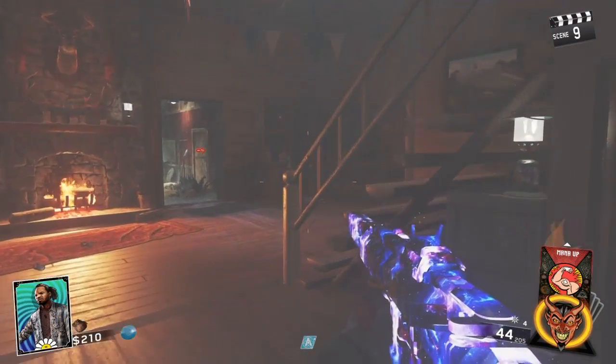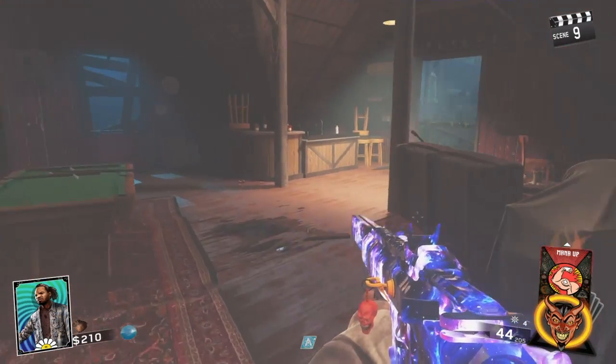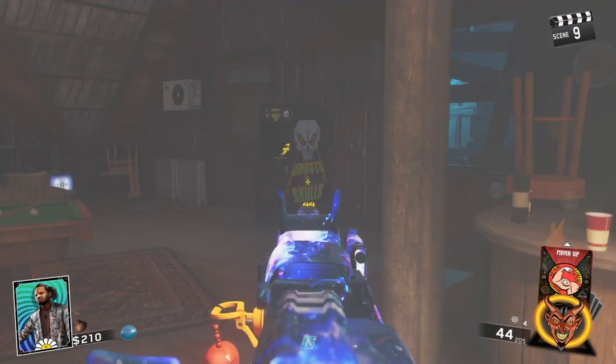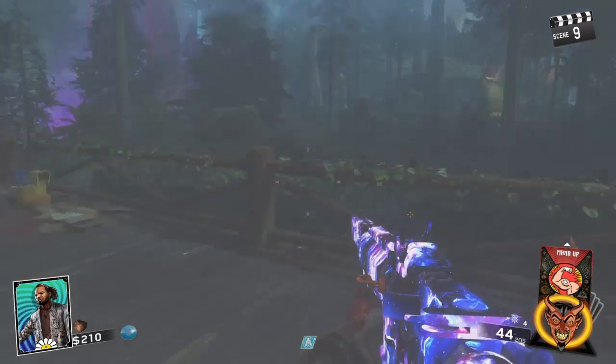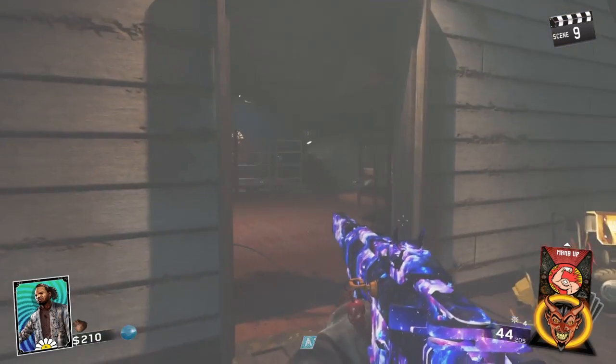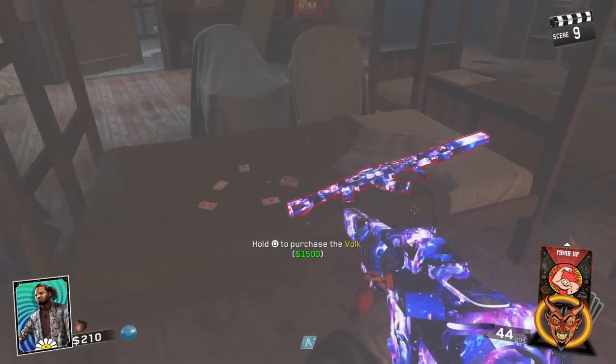The next one is Tough Enough, which is Juggernaut. We're going to go up the stairs, we're going to take a right. Then you're going to go straight down there, then take a left, and then Tough Enough will be right there.